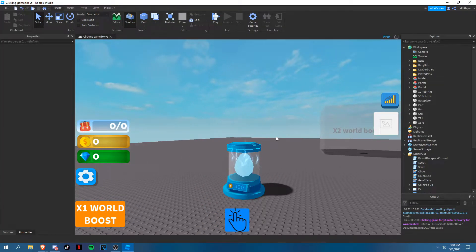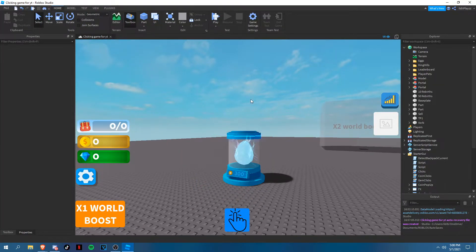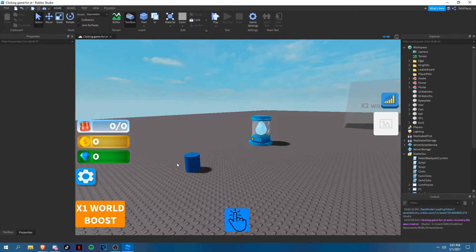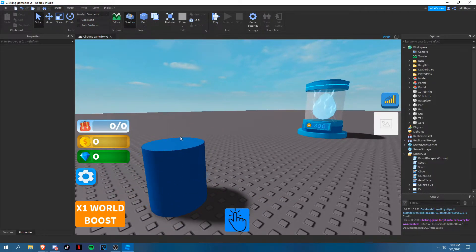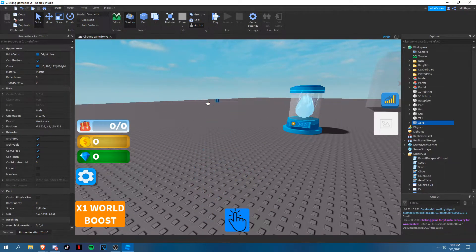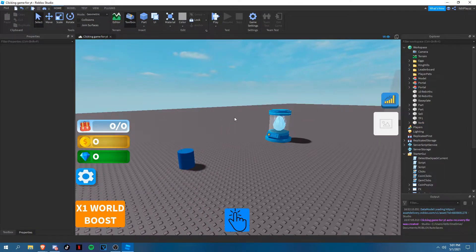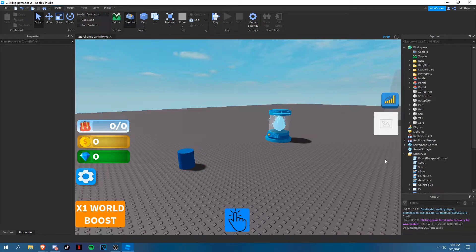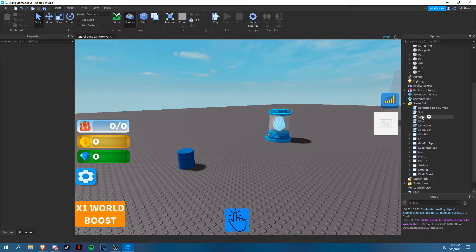Hey guys, Fantix here and today we're back in our clicking game part 12 and part 2 of our pets system. So if you were also wondering, this is an orb — you can collect this and your pets will get XP. Today I don't think I can do a lot of scripts, but in the next episode I'm pretty sure I can do a lot. Today we're just gonna be doing some stuff to the GUI and some other stuff just to get ready for the pet system.